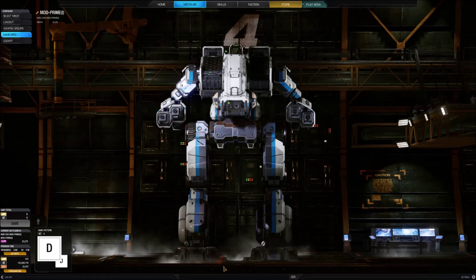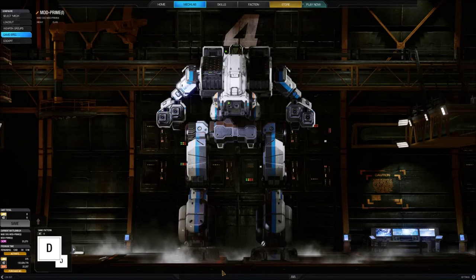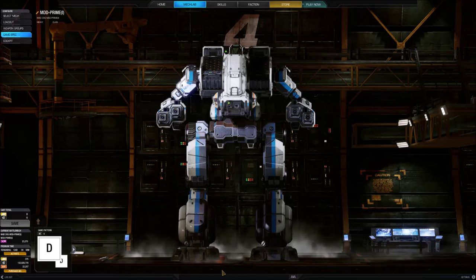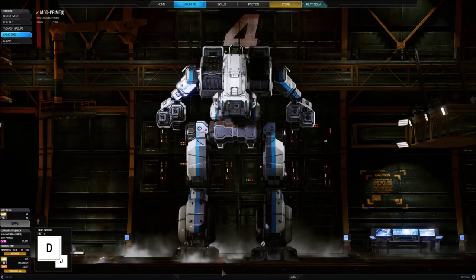Clan Smoke Jaguar apparently developed the Mad Dog as a second generation upgrade to an earlier Clan Coyote OmniMech design. Using some design moulds and structures common to the Timberwolf, also known as the Mad Cat, the Jaguars apparently named their new Omni as an abstract dig at the expense of the wolves.